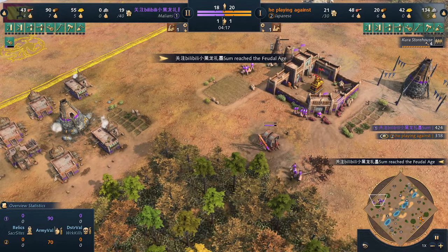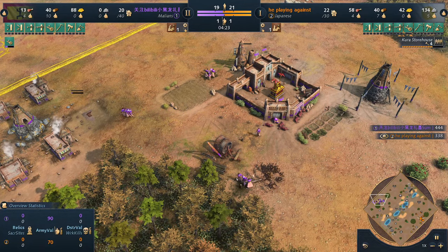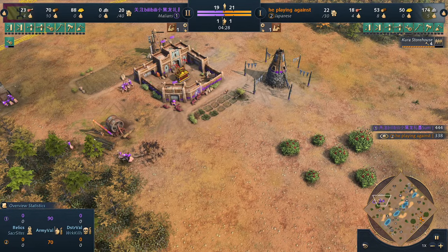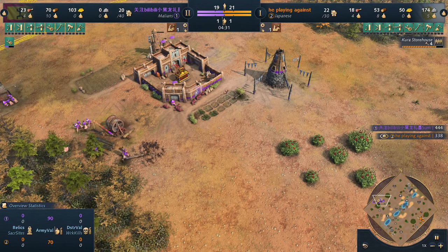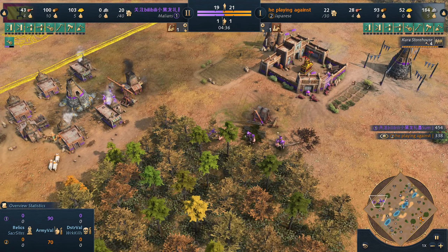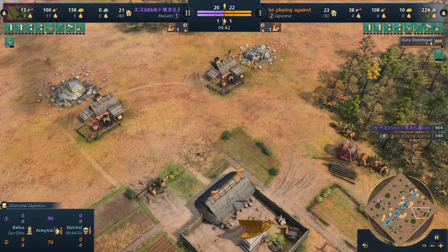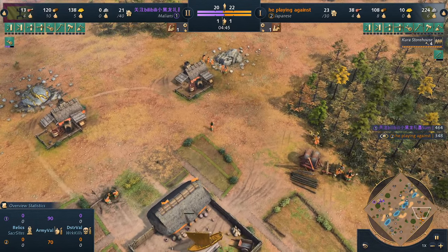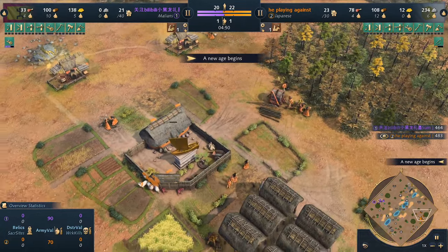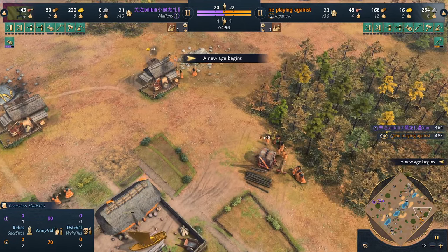Feudal age already for the Malians — gonna get nice early wheelbarrow to boost the economy. I'm putting the number of villagers on screen for the match so you can see the build orders of these two players. It's always good practice: check how many villagers they have on each resource, because the distribution tells you what strategy they're supporting. In this case it may be the cow boom — 10 villagers on wood, five on gold, four on food.